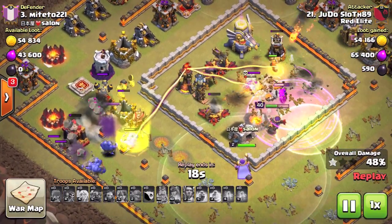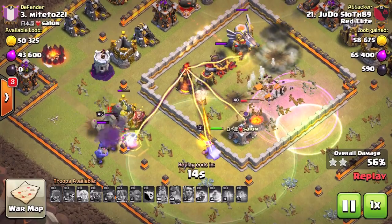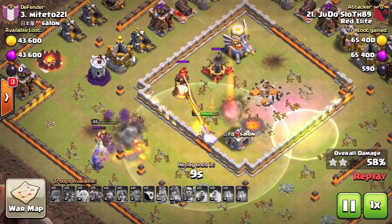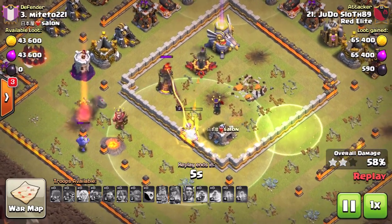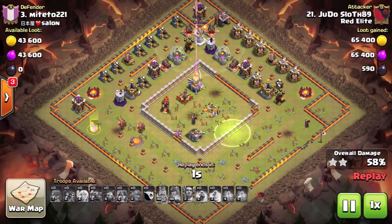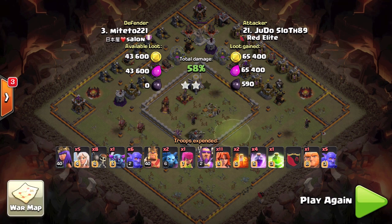Could have been a little bit more efficient in that area, but not to worry - the troops are moving forward. If I sent the Valkyries in from where I initially broke the wall they would head to the air defense, so I need to bring them in where I brought in the bowlers. The funnel is entirely set, I have the jump spell to access the core and a rage spell to help the Valkyries. They get right in the middle of the defenses and before you know it the town hall goes down. Getting the two stars and a decent percentage - that's a success on my main account.